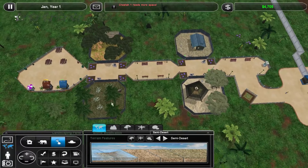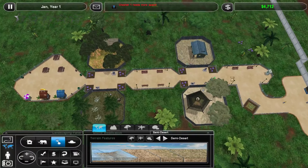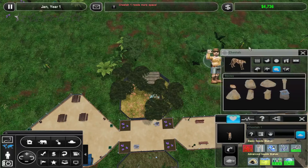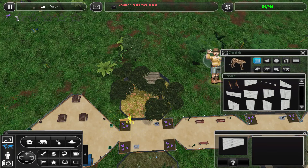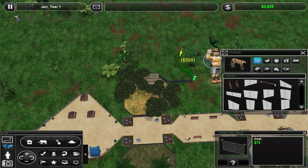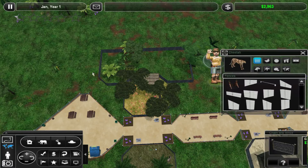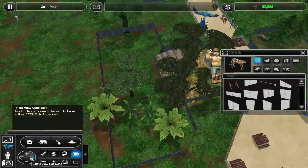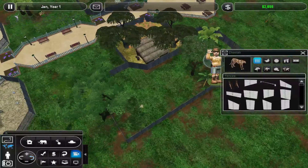Now we can work on getting them more space. I'm going to do the Cheetah first, because the Cheetah is definitely the one that's going to need the most space. Can I recreate the chain link fence? I can — perfect. We're going to go ahead and do that. It's not going to be the prettiest in the world, but at least it's going to get our baby Cheetah the space she desperately needs. Let's see if this will be sufficient enough. That's a lot of space — it's almost like a backyard to run.